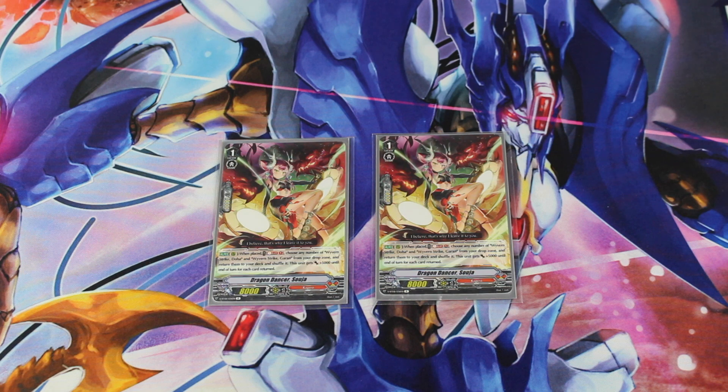I play two copies of Dragon Dancer Soja. She hasn't seen too much attention since her release date. She has the ability of when placed, Soul Blast 1, choose any number of Wyvern Strike Doha and Wyvern Strike Garam from your drop zone, return them to the deck and shuffle. This unit gets 5,000 power for each card returned this way. Soja is one of the main boosting cards of the deck — the idea is that she'll be the unit you boost with Waterfall. She'll become 18,000 power, making Waterfall a 41k attack at base before force markers. Additionally, you're recycling your Wyvern Strike Doha and Garam back into the deck for the long game.